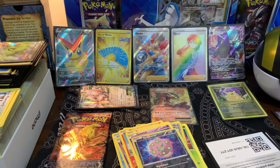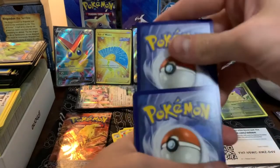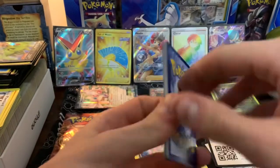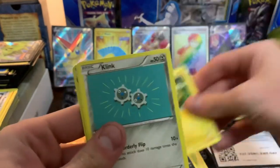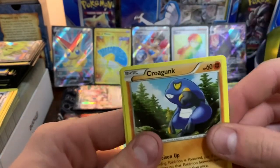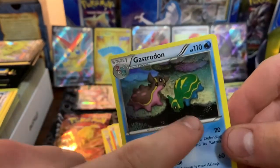Another code card for y'all. Good luck. One, two, three. I've got an Anorith, Hawlucha, a Dewgong, a Pawniard, a Joltik, a Clank, Tangela, a Croagunk — that looks kind of weird, his hand is in a really weird spot. The Reverse Holo is a Drifblim, and the Rare is a couple of Gastrodons — North Sea and South Sea.